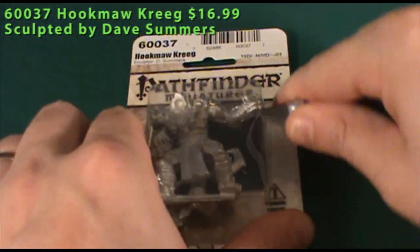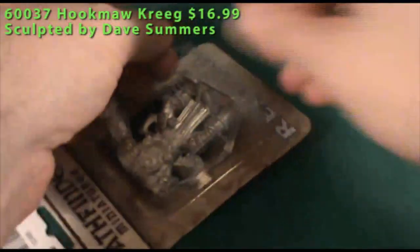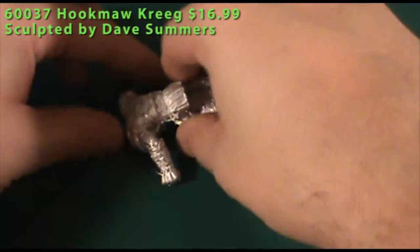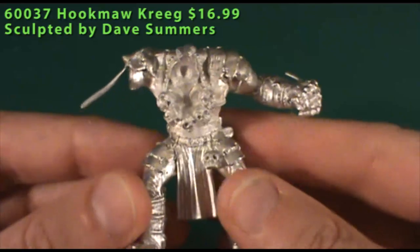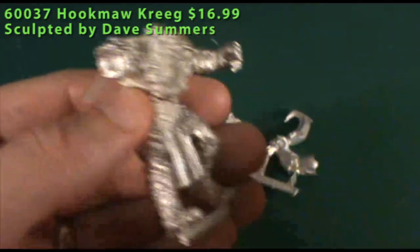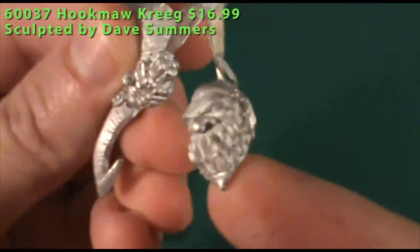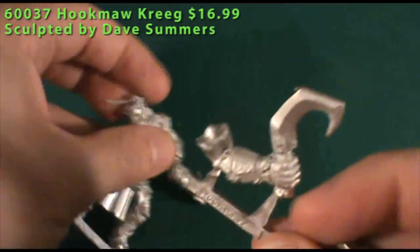The last figure is from the Pathfinder line: Hookmaw Krieg, a pretty large ogre — seems bigger than a regular variety ogre. It comes with a 40mm plastic base and three pieces making up the figure: the main body, which has a bunch of skulls around his neck and on his belt; his head; and a big sickle on a sprue by itself. Just his arm and weapon alone are about the size of a normal human-sized figure — it's massive with big muscles, but not cartoony.